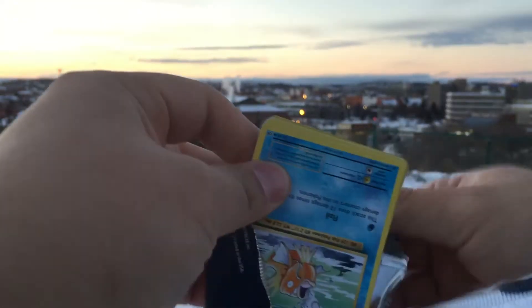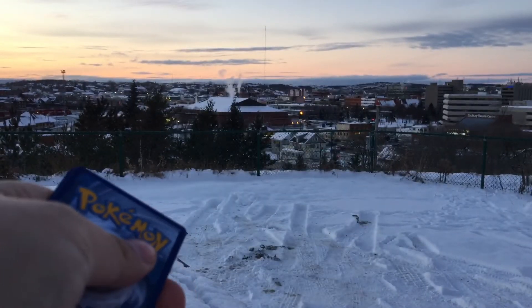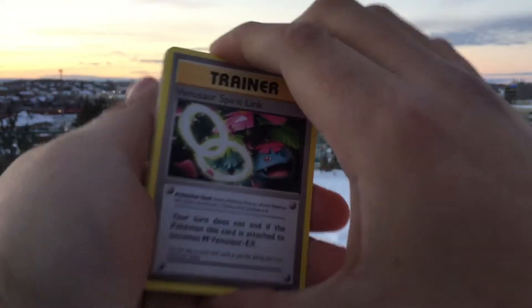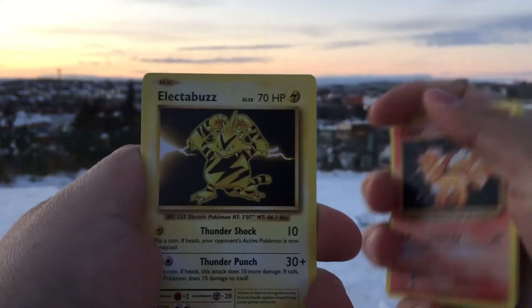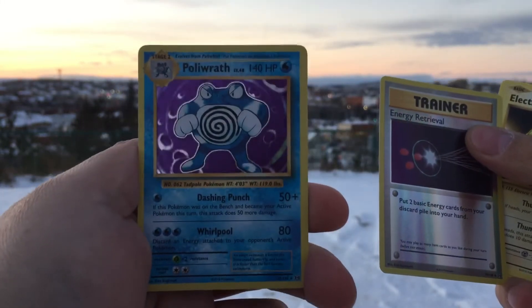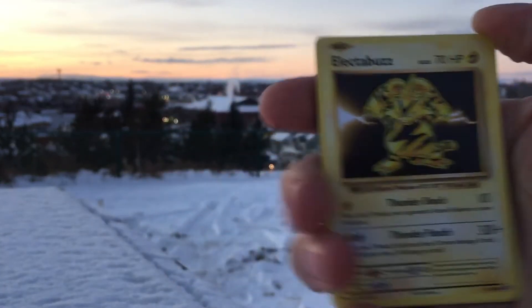First booster pack from Evolutions. Put that packet in my pockets — because littering is not okay. We start off with the Venusaur Spirit Link, Charmeleon, Super Potion, Magikarp, Onyx, Sand Truth, Volpex, Electabuzz, Energy Retrieval Reverse, and a Polywrath Holo. Nice — it's got the dashing punch. Might as well be a dabbing punch. There's the Electabuzz.